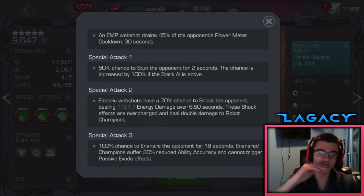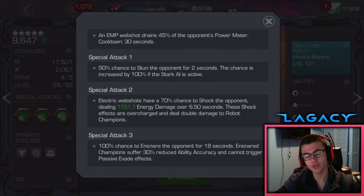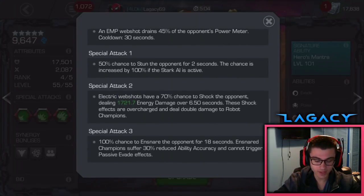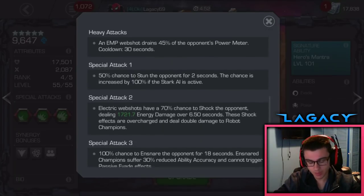The Special 3 — you're not really going to be using it. The only case I've found it useful was in Labyrinth of Legends against Ultron, where the SP2 energy damage was being healed. The SP3 has a 100% chance to snare the opponent for 18 seconds, and snared champions suffer 30% reduced ability accuracy and cannot trigger passive evade effects. But it says passive evade effects, so the Labyrinth evade still works, and any evasion buff like Spider-Gwen or Nightcrawler still works as well.